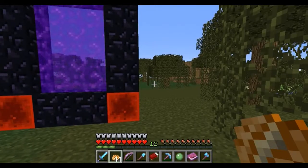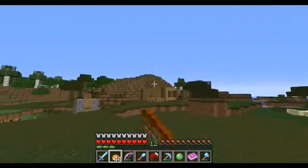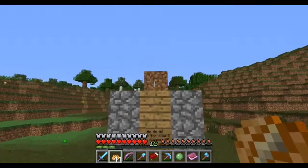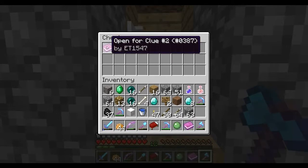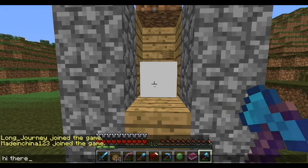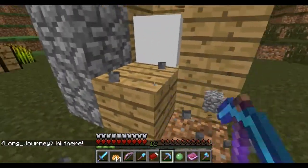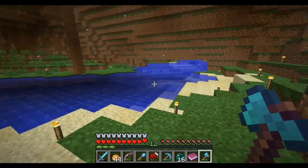I'm at the old spawn here - this is our path to our first house that was never finished, our first farms, the dumbest chickens that are gone. 'Ho ho ho, open for clue two, you nugget, open on camera.' I am doing that! Bam, clue number two. Oh, Valiant hi there! Let's see this clue - 'go to the enchantment table over the first castle.' Oh man, another clue!